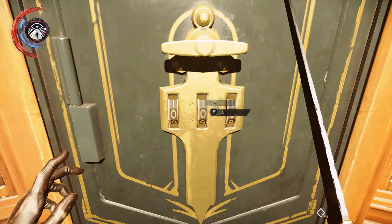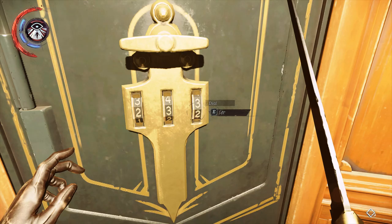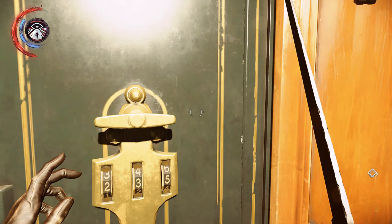So the first three numbers are 0, 1, 1. And when you get it right, you'll hear a click like that. That tells you you've entered the right combination.